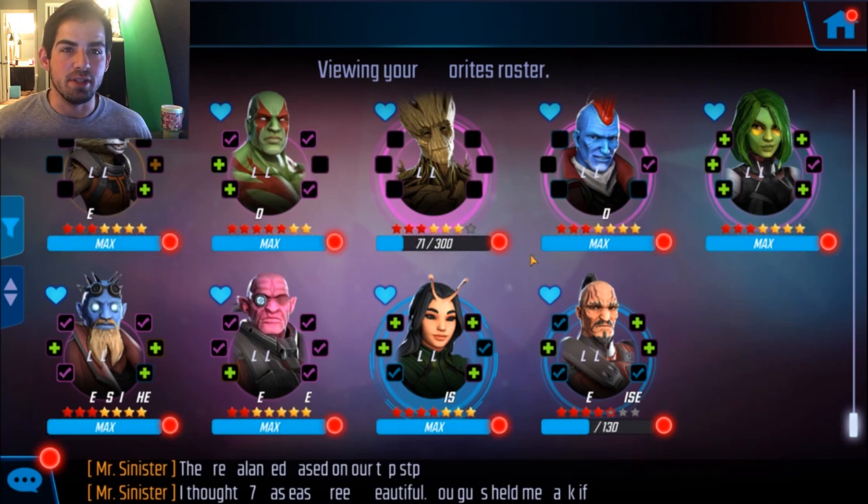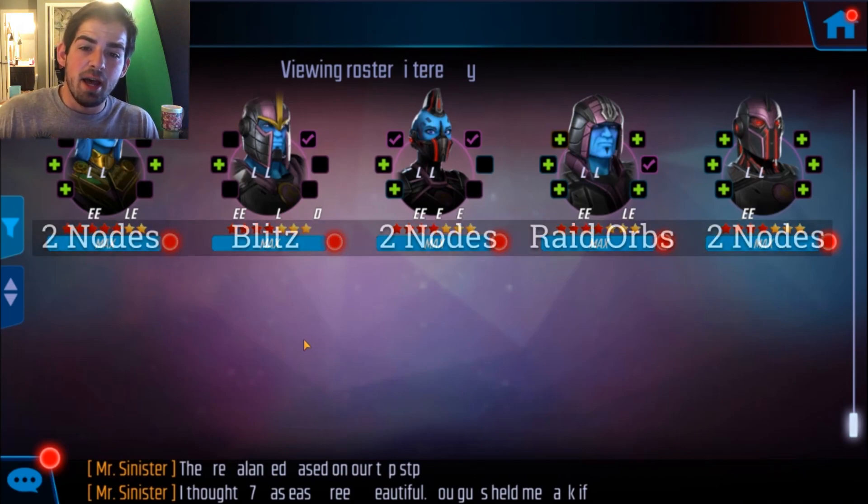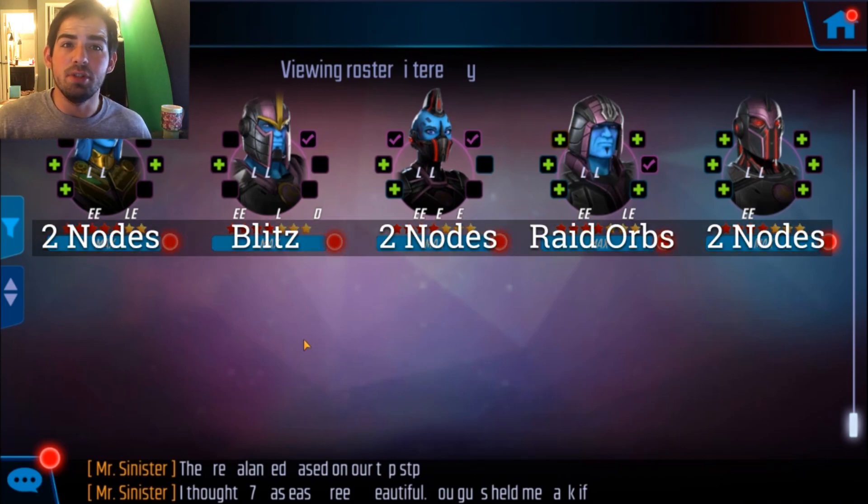We're going to move on to the next character, Nick Fury. On the screen right now we have Kree Minions — that's who you use to unlock Nick Fury. The characters are Kree Noble, Kree Royal Guard, Kree Reaper, Kree Oracle, and Kree Cyborg. Kree Noble is in two nodes, Kree Royal Guard is in the Blitz Store, Kree Reaper is in two nodes, Kree Oracle is in the Raid Store slash Raid Orb, and Kree Cyborg is in two nodes as well. These are the only characters you can use to unlock Nick Fury.